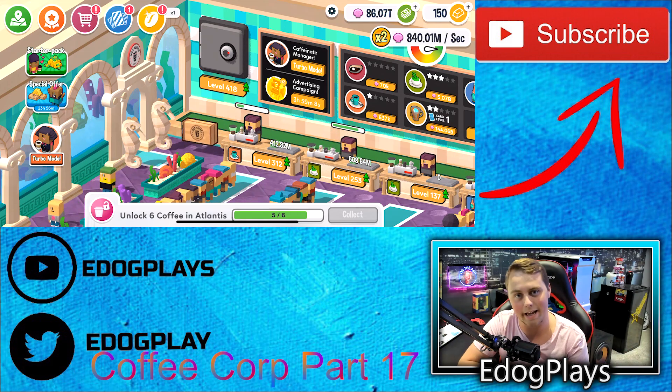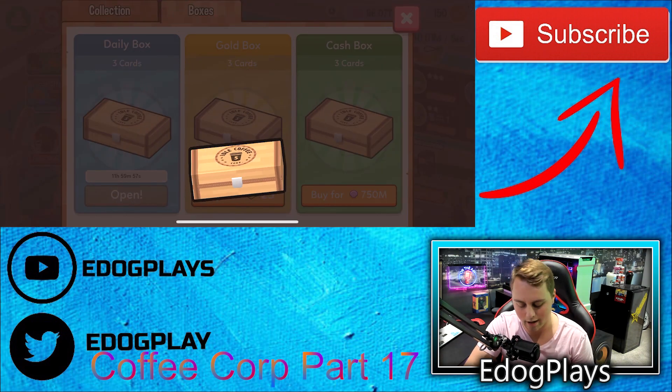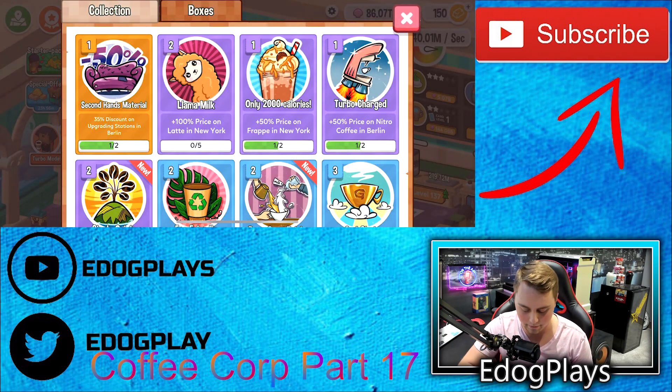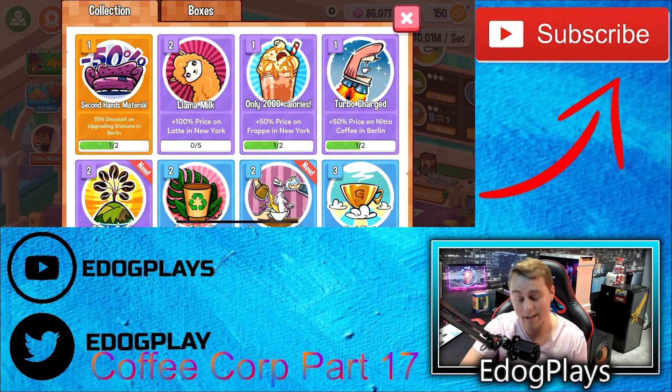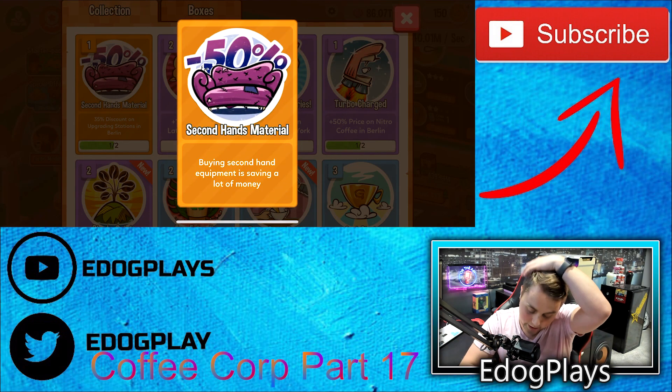Let's get right into today's episode. Right off the bat, we're going to go ahead and open up our daily box and see what kind of cards we get. Hopefully we can upgrade some of them. Unfortunately, it doesn't look like we can. We are starting to get a ton of cards — we have quite a few pages here, but we only have one rare card, the orange card, which is really, really good.